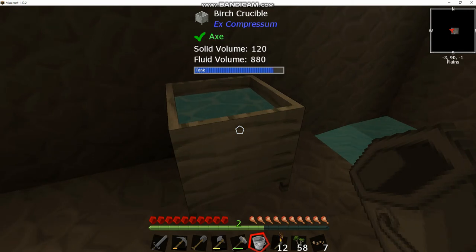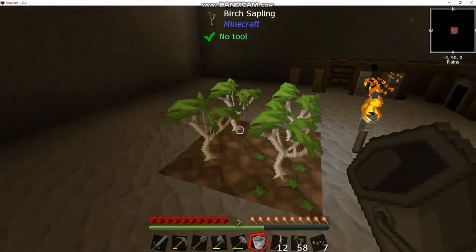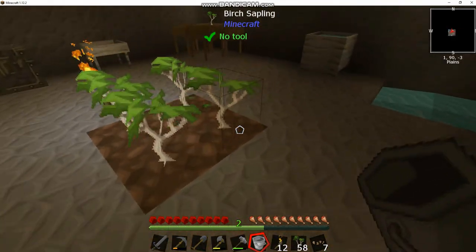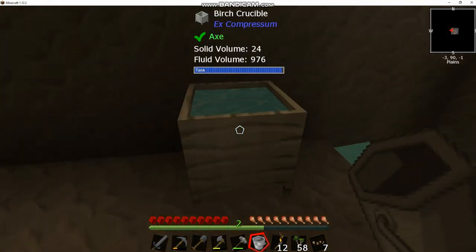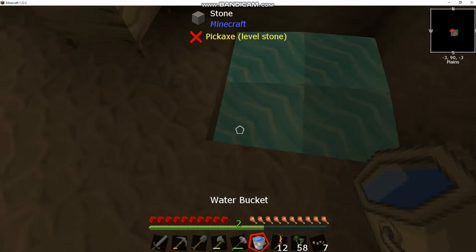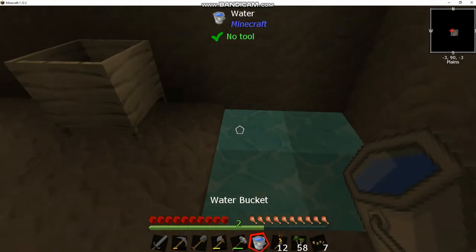We've got a lot of birch saplings so it's fine. That's kind of a way to increase your wood production — put as many saplings together as possible, grow all of them, and then you can ore excavate all the log blocks in one go. We got our second water bucket and now we've got an infinite source, so we don't have to wait for water to spawn anymore.